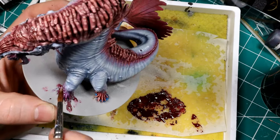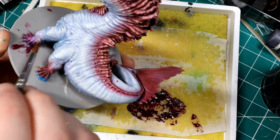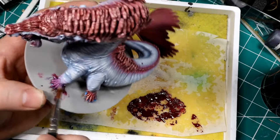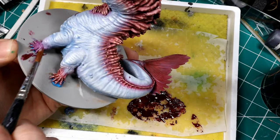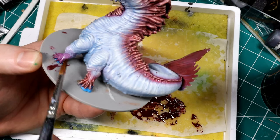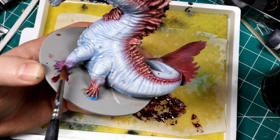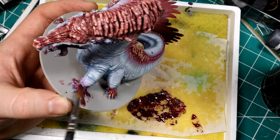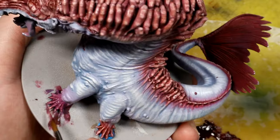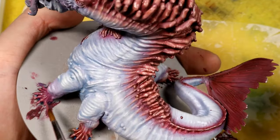Getting a nice smooth transition between that red and the gray is not easy - going from a dark red to almost light gray is pretty drastic, especially over not a lot of space. I would do a layer, futz around with it for a few minutes, let it dry, wet blend it again until I got something that looked halfway decent, then cleaned it up with some glazes to get a solid transition between those colors.